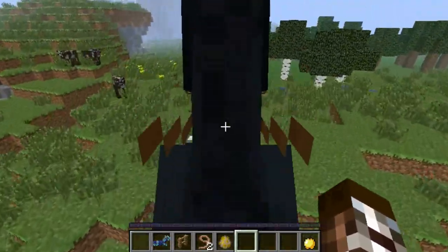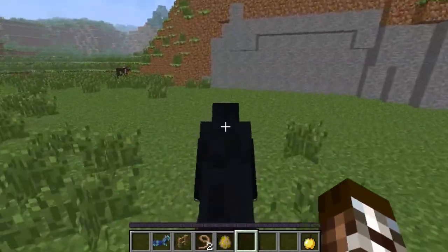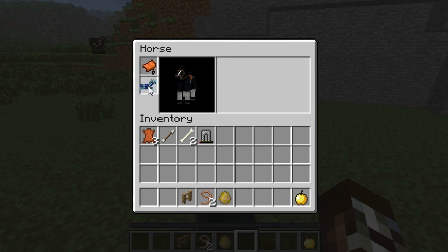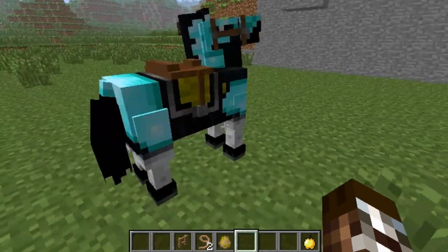And then you can do all sorts of jumps — big, huge jumps and whatever. You can also press E, by the way, and put his diamond armor on, which makes him look completely boss.